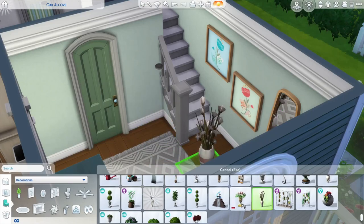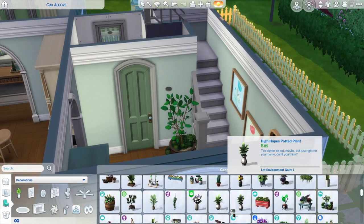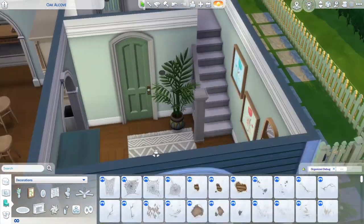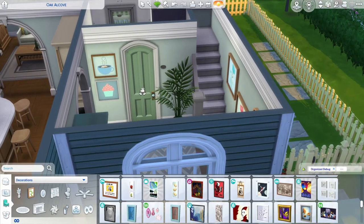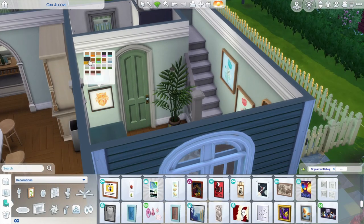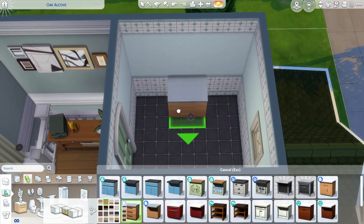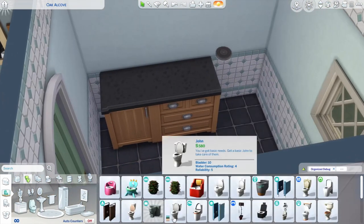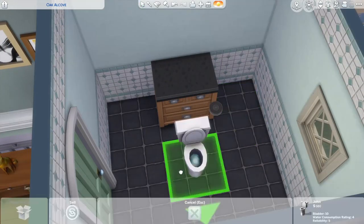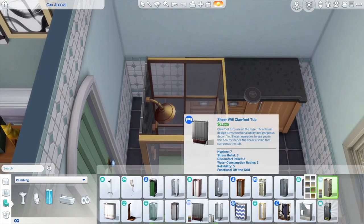Behind this door you can see there is a second bathroom downstairs. It has a toilet and a sink, and I also put the laundry machine in there. If you don't want laundry, you can feel free to put a shower in instead. I did end up cutting this part because I decided on completely different furniture for the downstairs bath that matches more with the upstairs bath.